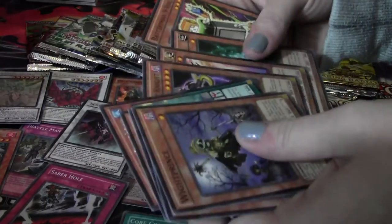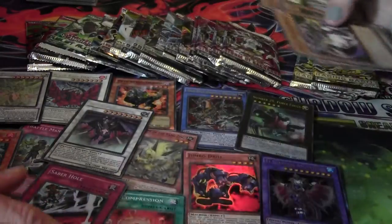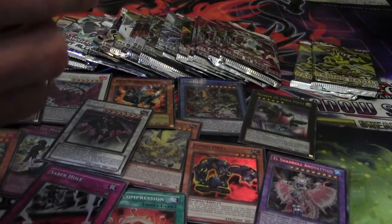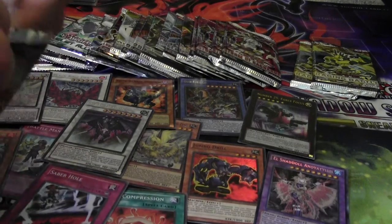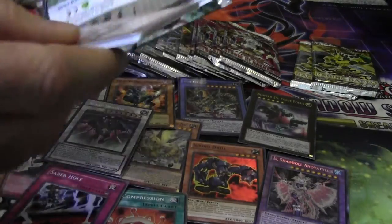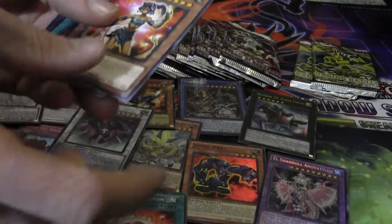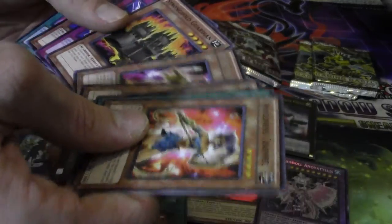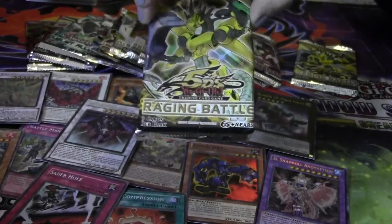I'm not getting anything now — we're out of all your foils. Duelist Revolution again — Scrap Dragon is sweet. Amazon is training — Rhinosaurus, Ad Changer, Amazon Scouts, Stronghold Guardian. Raging Battle.